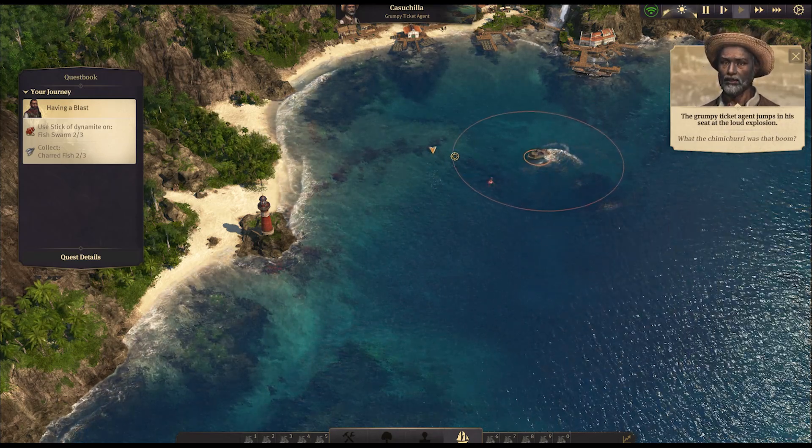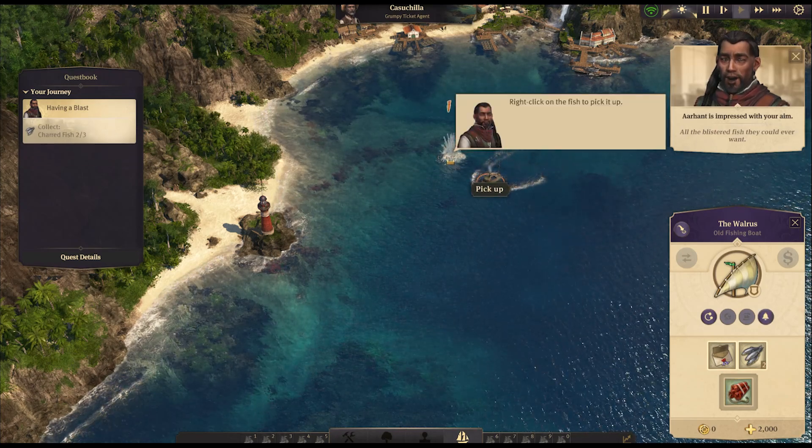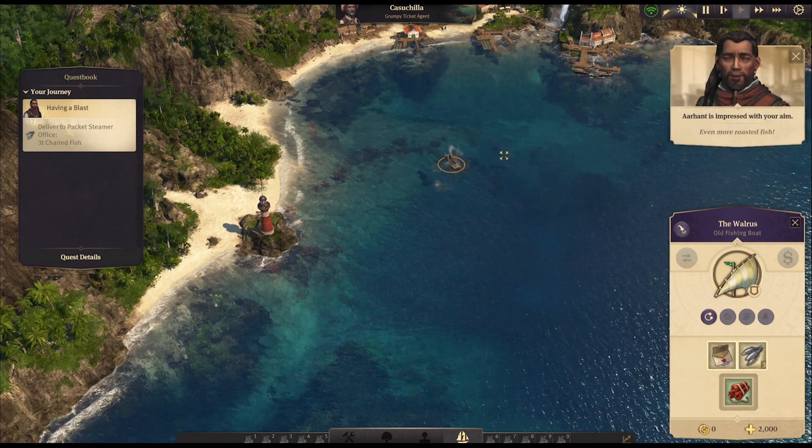Let's go fishing in the best way possible — pressed the wrong button. Left click to throw the dynamite — boom, nailed it! The Jimmy Jury love it — all the blistered fish they could ever want. Who doesn't love blistered fish?